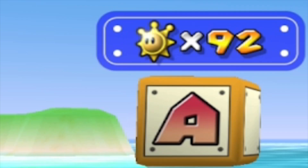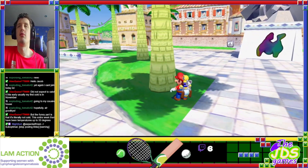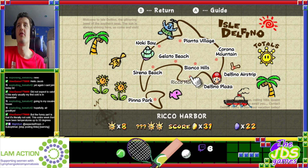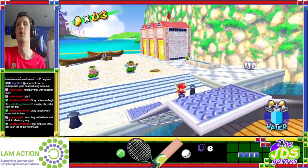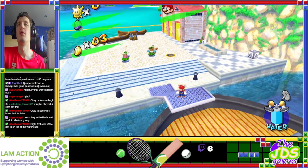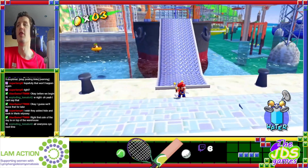Banter at 92. I need eight blue coins in Rico Harbour, so that's what I need to do first. The question is how do I get there? I see it - I think I need the rocket for that.